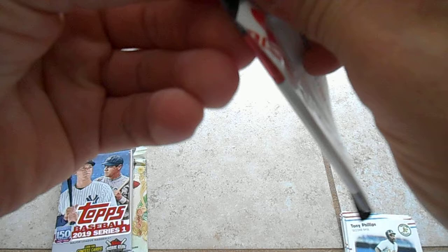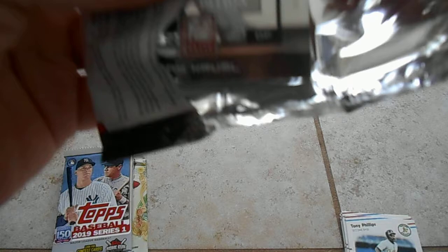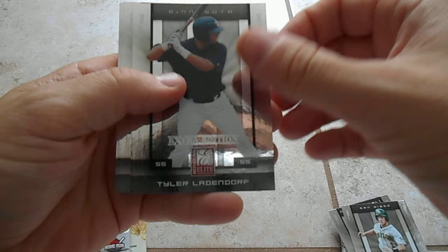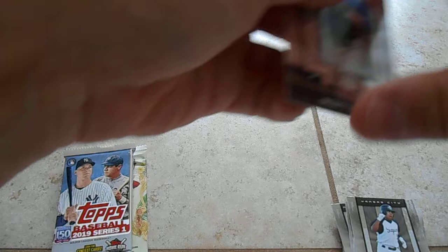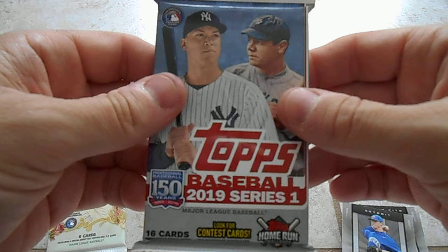Come on, let's get an autograph. These packs are not open. Wow. Let me just open it off camera. There we go. Alright, after all that, let's make sure that it's worth it with a nice hit. Ray Krummel, Beamer Weems, Tyler Landendorf, J.D. Alfaro, and Scott Green. Alright, so let's hope that the last two packs are better than the first two.